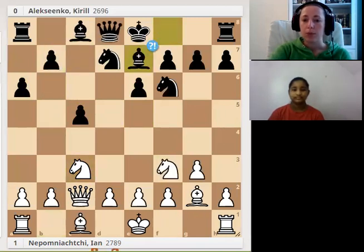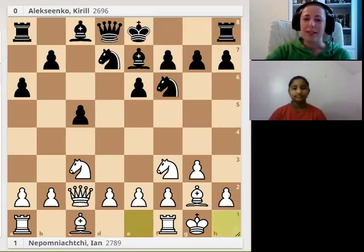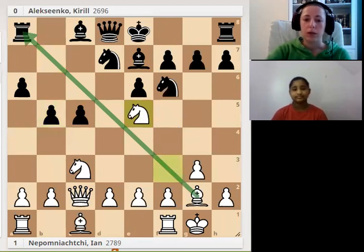Let's go back — Bb7. In this position, Nepomniachi just castled and Aleksejenko also castled. Let's take this move back and discuss whether it's still possible for black to play b5. White still has a discovered attack using this diagonal — the knight goes to e5, attacking the rook.